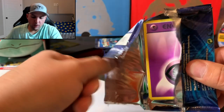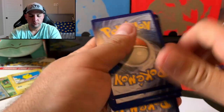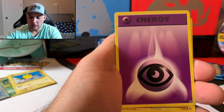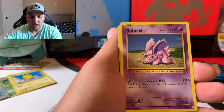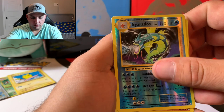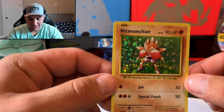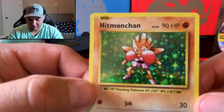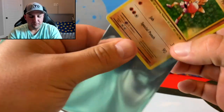About four more packs to go — halfway through. Next pack: Metapod, Professor Oak's Hint, energy, Pikachu, Nidoran, and the reverse is a Gyarados. And a Hitmonchan holographic! I don't believe we pulled this one — we pulled the Hitmonlee on the last box. So this is an awesome card to pull. Let's sleeve it up.